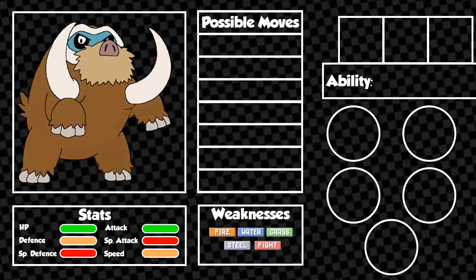Mamoswine has some great moves in its arsenal. The first possible move is an Egg move, which is Stealth Rock. This can be put to good use in a more defensive Mamoswine set than most of the other moves we'll be looking at. The other Egg move worth highlighting is Icicle Crash. With Mamoswine being a major physical hitter, this move is a great move to have on it.